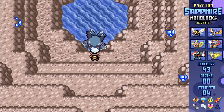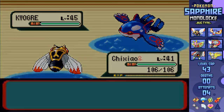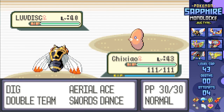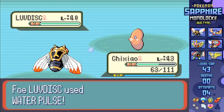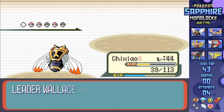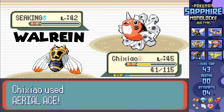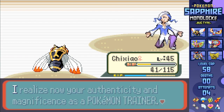With one encounter with Kyogre that involves leading with Ninjask for a 100% chance of running away, it's time for Wallace! And this fight is actually insanely easy. I can just give Ninjask a Persim Berry, and set up three Swords Dances, then KO Luvdisc, Sealeo, Milotic, Whiscash, and Walrein all with one Aerial Ace apiece, winning the fight. Guess that EV training certainly paid off for me.